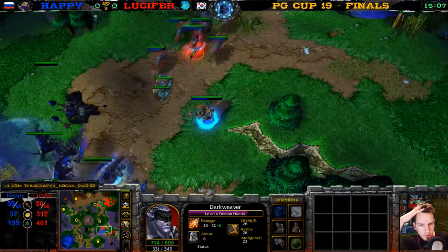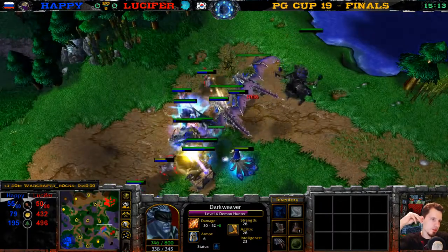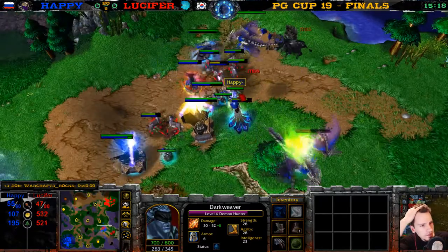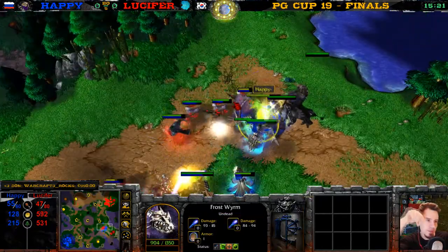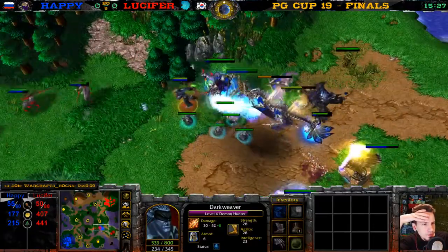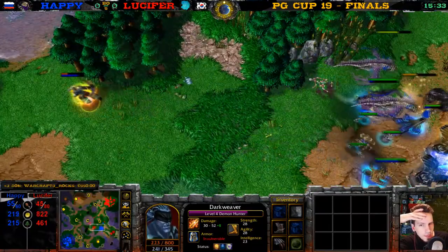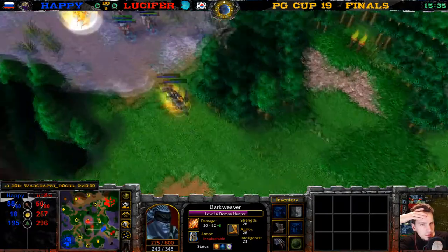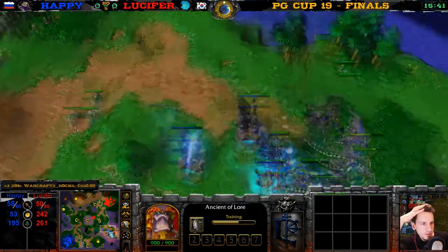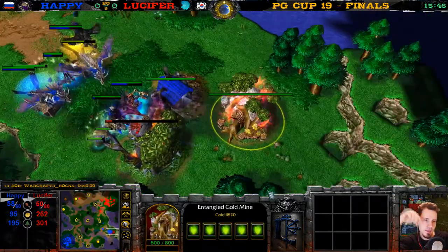50 supply against 55 — it's going to be difficult though. Demon Hunter has an Invo Potion. Mana Burn on the Death Knight, there it goes to a Dryad. He's going for the next Frost Worm — this Frost Worm takes a bit of damage. The Dryads are dying so fast. Demon Hunter gets away slowly. You know what? Lucifer is dead. He buys the Naga back from the Tavern — can he do something now? He's building more Dryads. Mass Dryads. This tree will fall — he cannot defend it at this point.